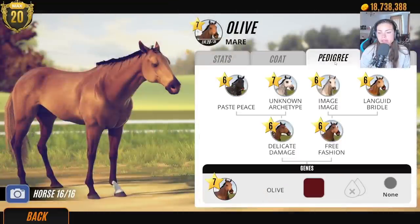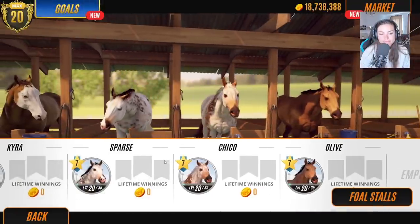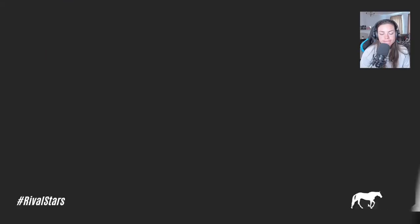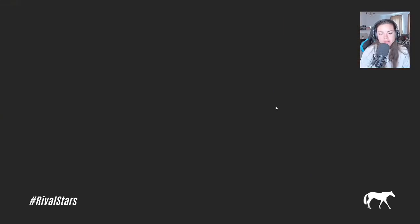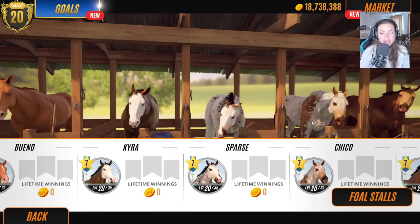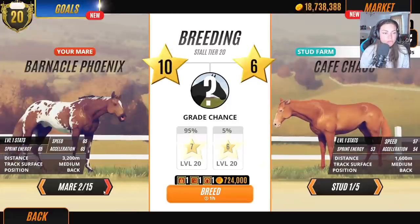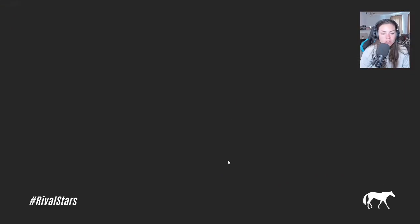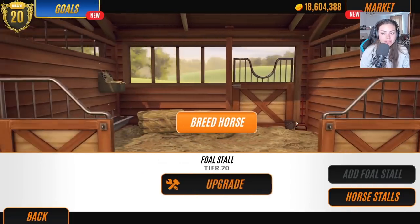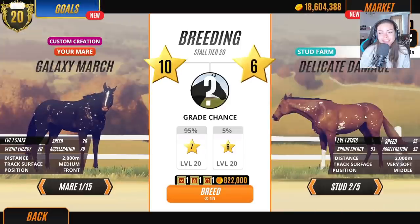We've got bird catcher spots again — I don't think she's going to produce anything we need. I need to breed Sparse with Cafe Chaos and just hopefully one coat pattern we need will come out. Should we go find some new stallions that are hopefully carrying the right genes?